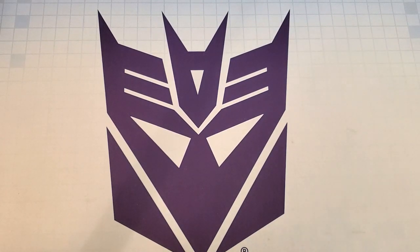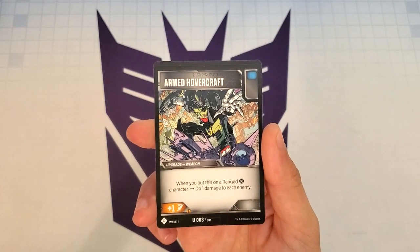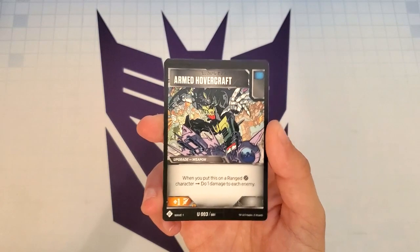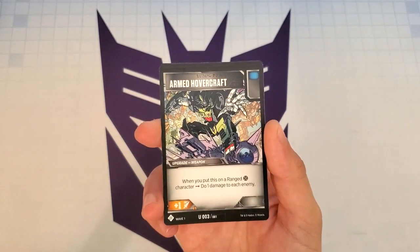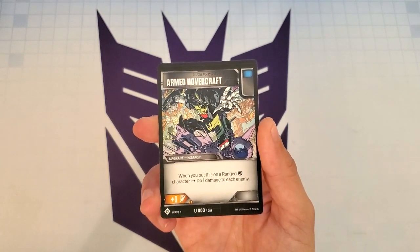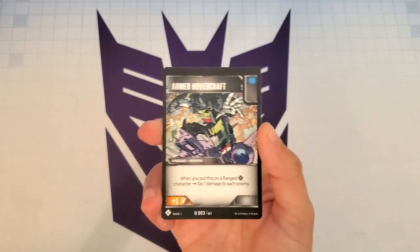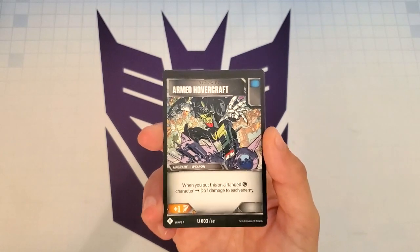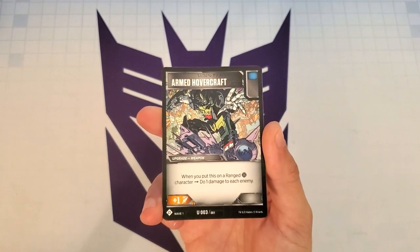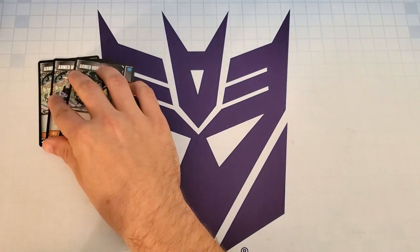The first card we'll look at is Armed Hovercraft. It's an upgrade weapon with a blue icon that reads: when you put this on a ranged character, do 1 damage to each enemy. It also gives us plus 1 attack. This is just really strong — we want to make sure we're attacking with Barrage into a damaged enemy, and by playing Armed Hovercraft we're putting 1 damage on everybody. We have three characters in our deck that have ranged modes, so we'll get plenty of use out of this. I put three copies of Armed Hovercraft in the deck.